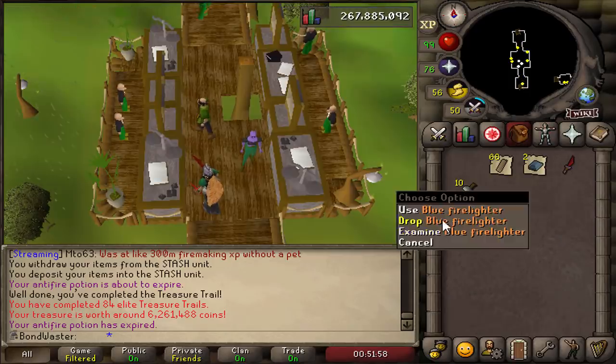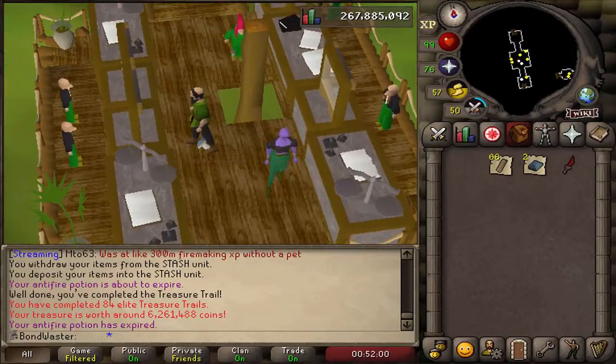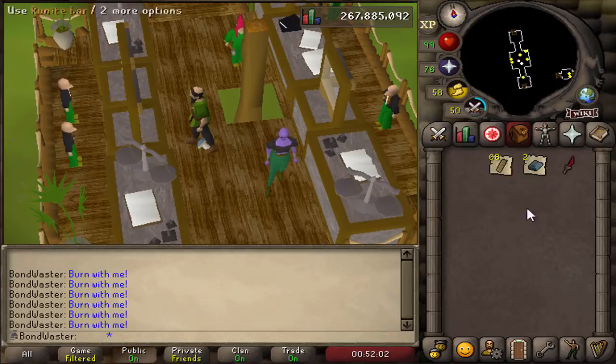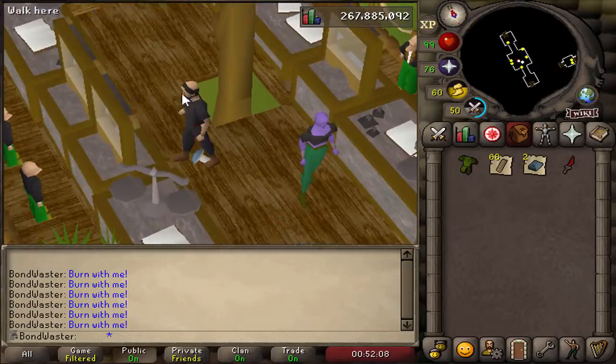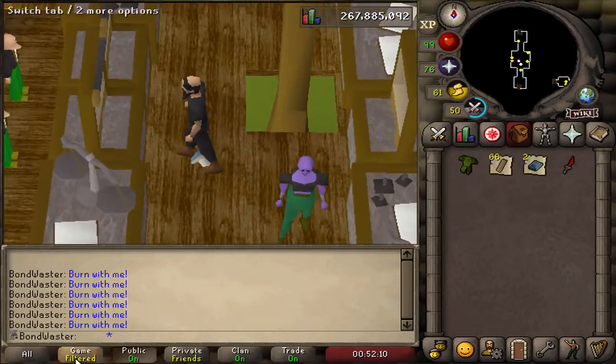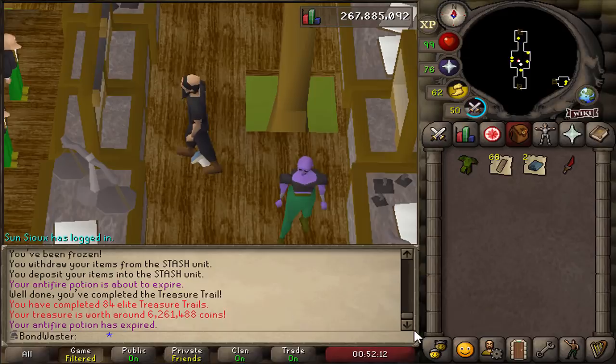Couple room bars, couple planks as well. Easy, clap for the ranger's tunic. Nice. Profit made. I don't really know what this even is — maybe it's good for purers, but for the main account not so much. But it's worth something, and it's kind of like a completionist item, so good to get.